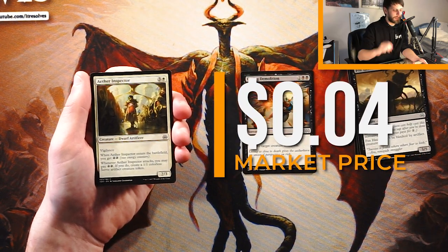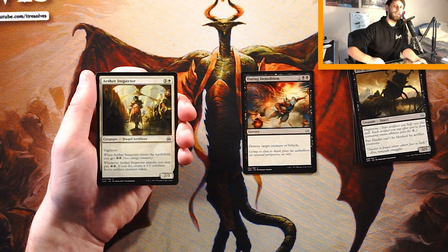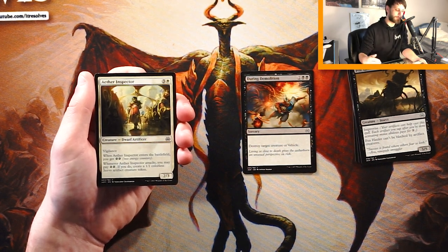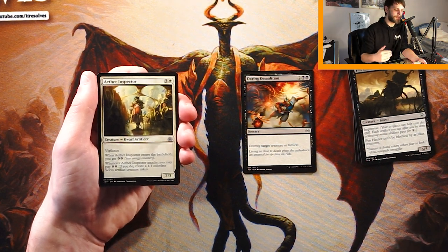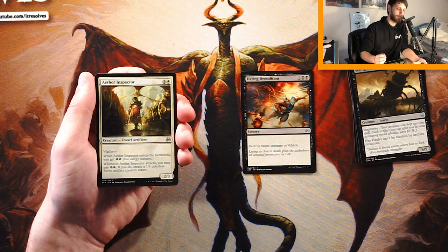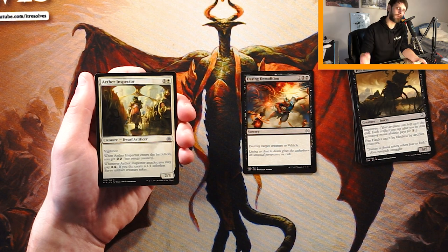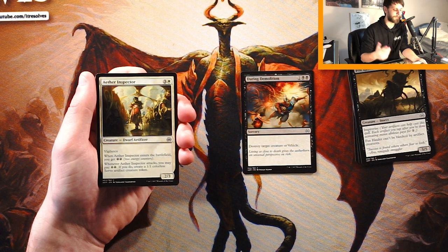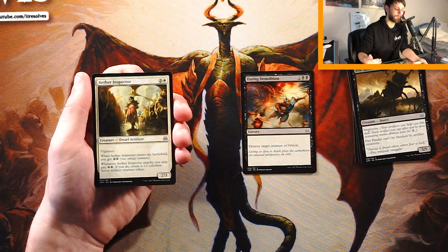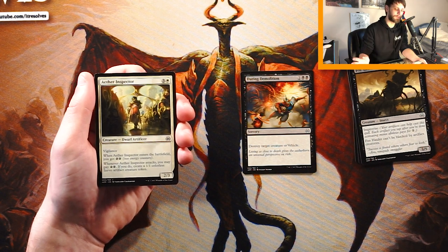Aether Inspector is a 2/3 for three and a white with vigilance. When it enters the battlefield you get two energy counters. Energy was introduced in Kaladesh — it's essentially a whole other resource. When Aether Inspector attacks you can pay two energy to create a 1/1 servo artifact creature token, which is pretty powerful. However, this is a 2/3 for four mana — it's not going to be able to swing in very often. It'll probably get outpowered pretty quickly. Out of these cards, Daring Demolition is still the better pick.